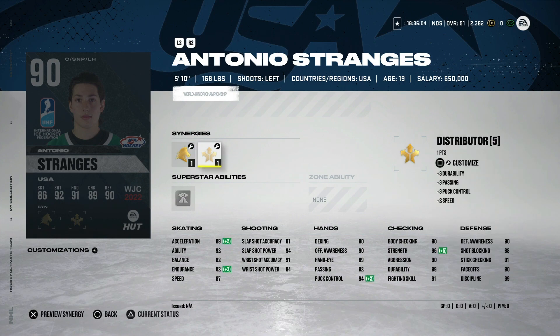From the US, bumped up to 90 overall, Antonio Strangest with workhorse and distributor. Honestly one of the worst builds — under 90 speed, five foot ten center, so you've got to play him on the wing. He does have a decent shot: low 90s accuracy, mid 90s power, and pretty good hand stats. The workhorse and distributor combo is nice for activating multiple skating synergies, but someone this small you want on the wing. If you had him untradeable I probably wouldn't trade him in unless you had a stacked team.